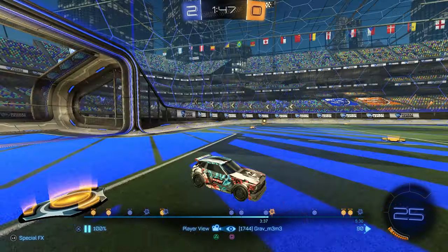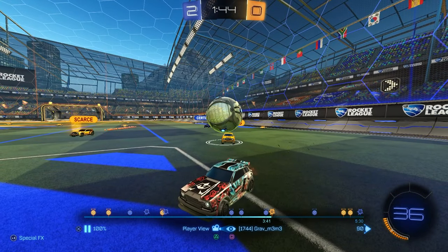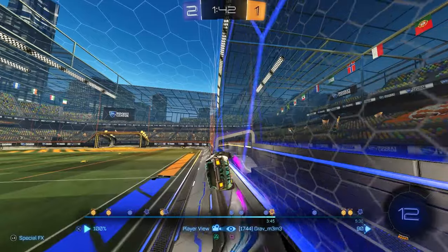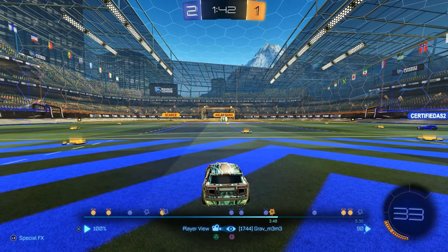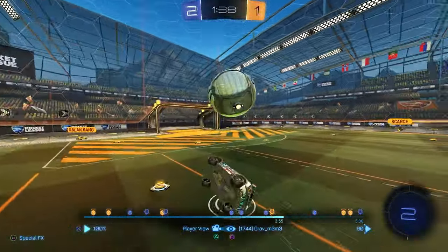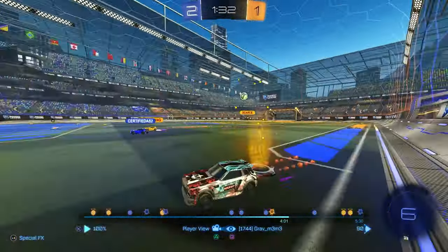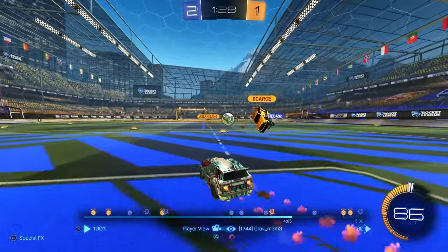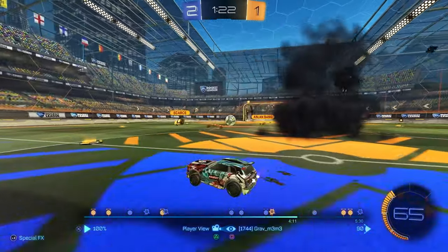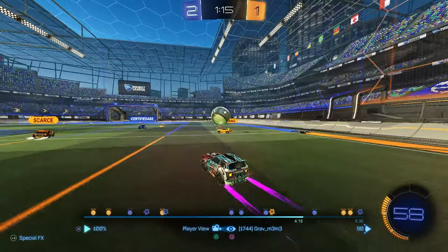If I played this a little better I should have challenged pretty much right here — or gone to the back wall to prepare for the shot. But the offense has a lot of options. I tried to get a shot on goal, do something. I was prepared for my death there, honestly. I probably should have gone for the demo there to clear space, but Bang just backflip-challenged the ball and beat both of us.